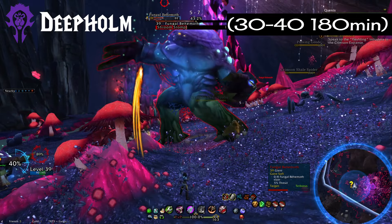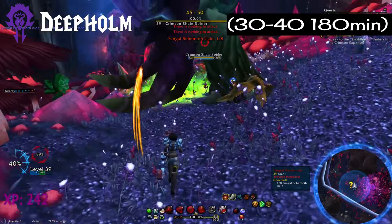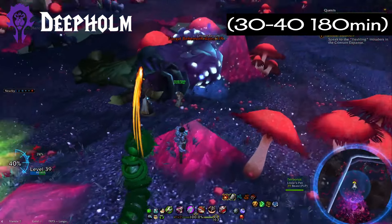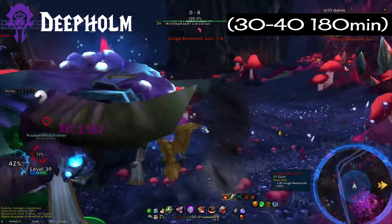But wait — we're not done just yet; we have a couple more zones to get through. I tossed in Deepholm, another faction neutral zone, onto this list since it's all by itself out in the Maelstrom. I went from 30 to 40 in 180 minutes. This is actually the fastest zone of the Cataclysm specific zones and one of my favorite zones in the game.